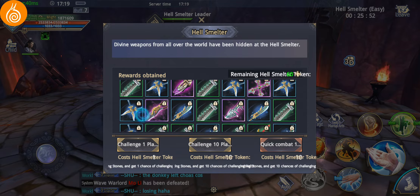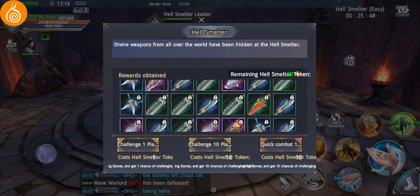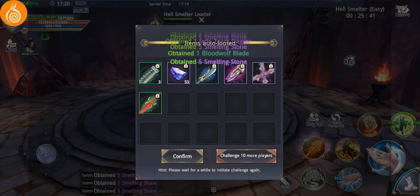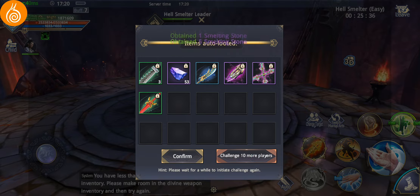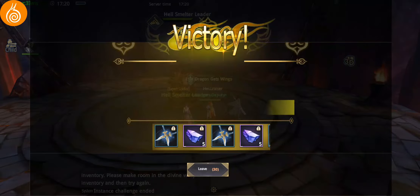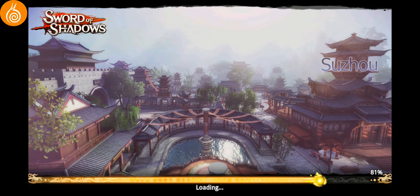I've only got 60 left. We've already opened these — I'll use tokens to get those. These equipment, or divine I should say, divine weapons are all bound. Which means if you don't need them — oh we've run out of space — if you don't need them, the best thing you can do is smelt them. Otherwise save them for purifying your divine weapon that you want to keep, the main ones that you'll use.